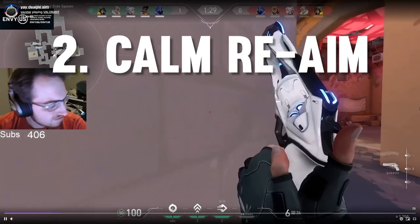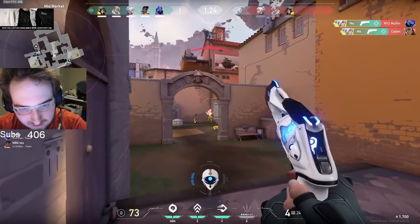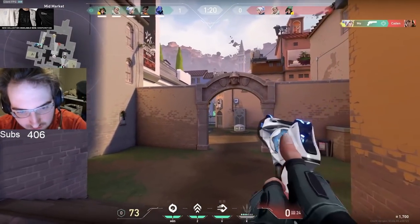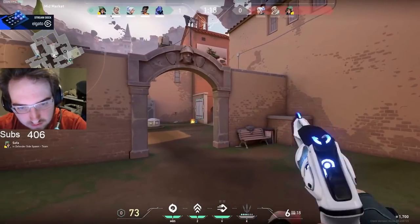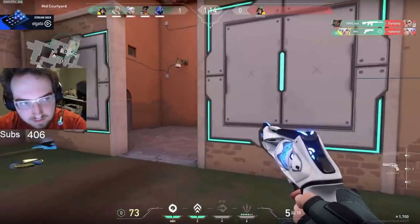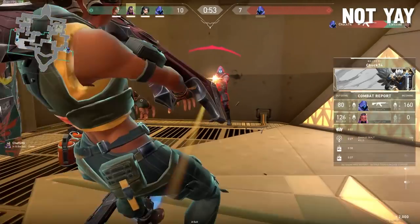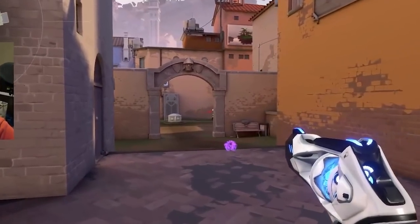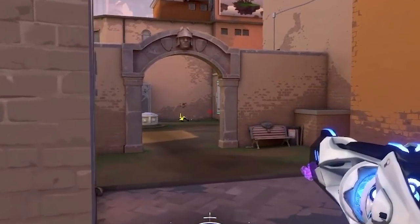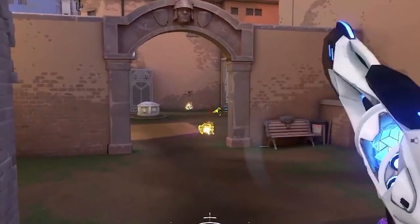Number two: his aim adjustments are calm and smooth. It's impossible to predict when and where an enemy player will appear with 100% accuracy. This obviously means that you will have to make mechanical adjustments with your crosshair to re-aim properly as someone appears on your screen. When most players get surprised by an opponent, it usually looks something like this. Ye, on the other hand, has some of the smoothest micro adjustments I have ever seen, and this leads to consistently winning aim duels even when the other player gets the first shot off.